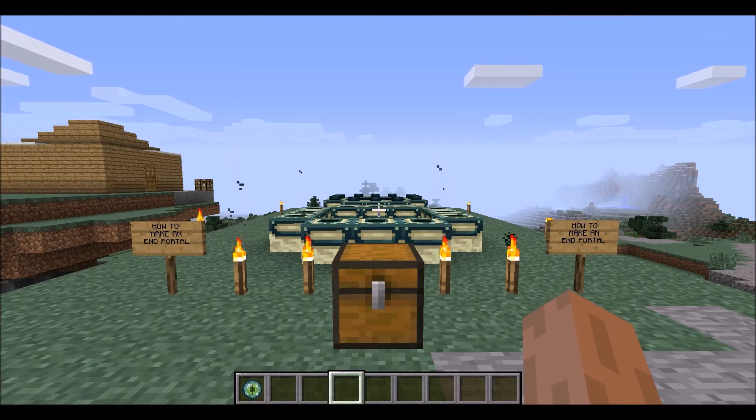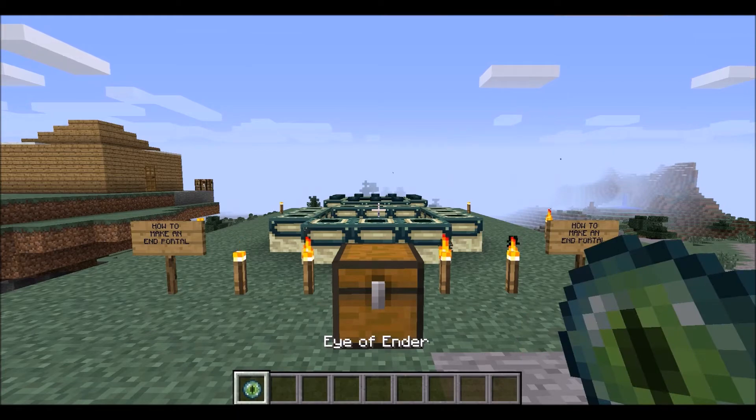To actually make this end portal that I'm going to show you now, you have to be in creative mode, as the only way to get the end portal in survival mode is to actually use these Eye of Ender that I have here.